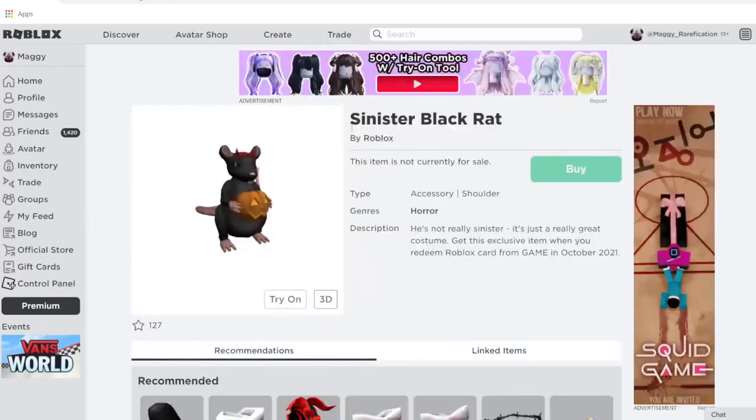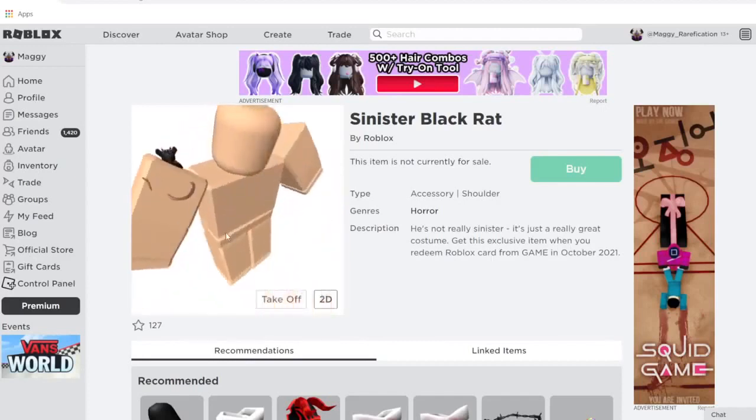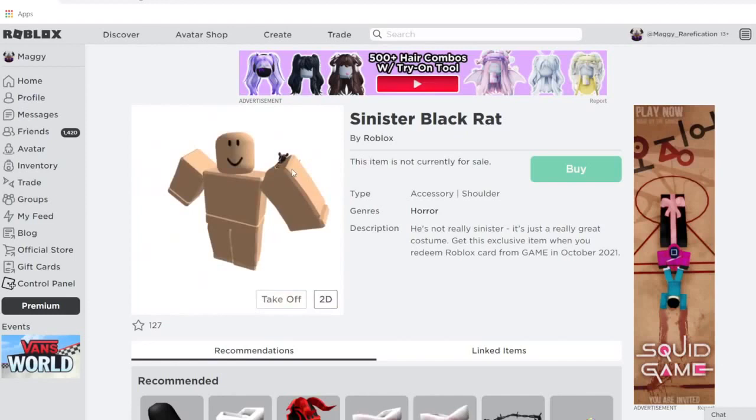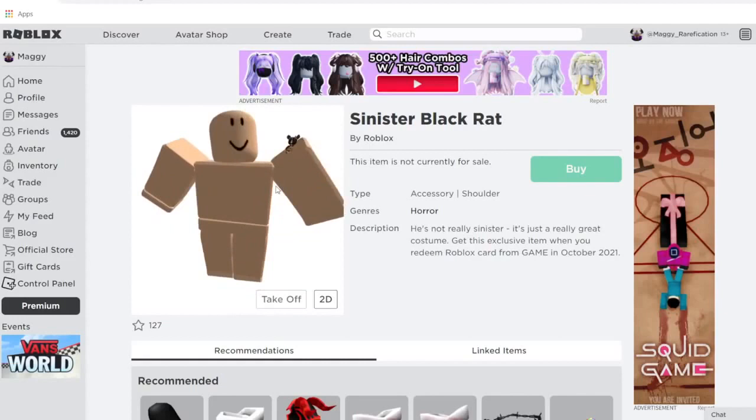Some of these were pretty rare before — this one didn't have that many owners, so it's a bit unfortunate for those who originally owned them that they will get a lot more owners now. But this first one, the Sinister Black Rat, is pretty cute. It goes on the shoulder, and if you want this item you need to go to the store called Game and redeem a card from there. It looks really nice.